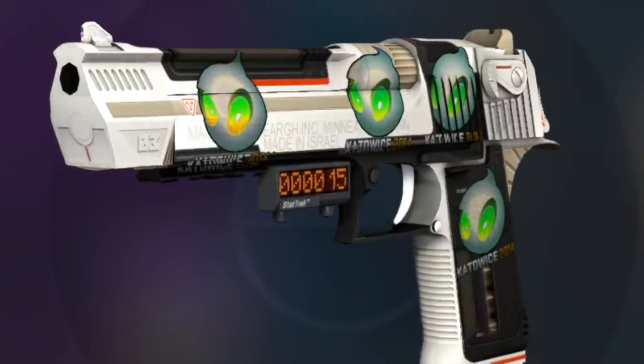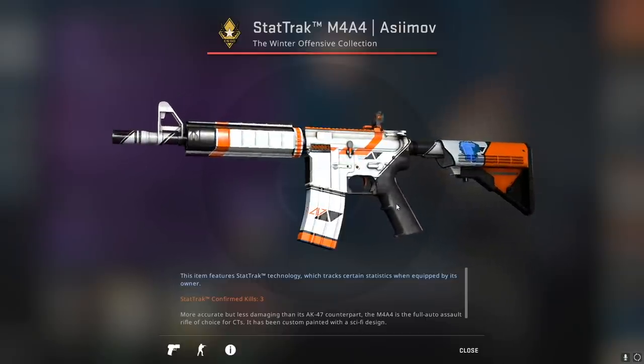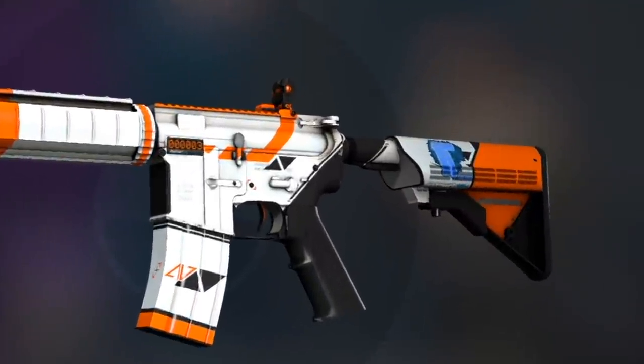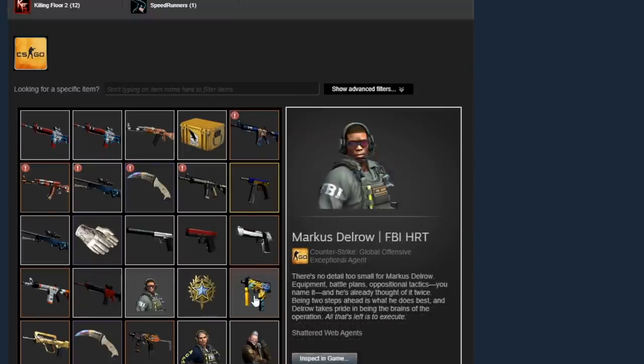Moving on, he has a StatTrak M4A4 Asiimov Field Tested with a Titan holo Katowice 2014 sticker — he just decides to put it all the way in the back on the stock, because why not. Then a couple of other skins, nothing too insane.